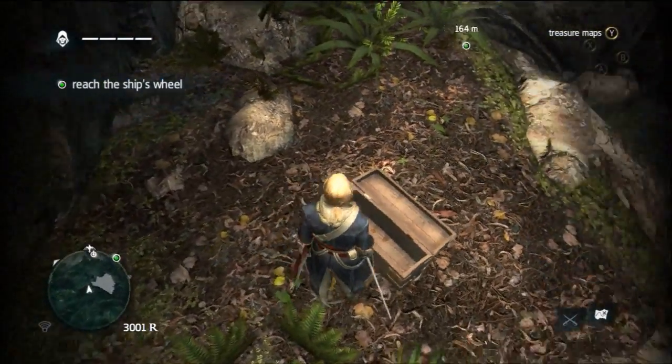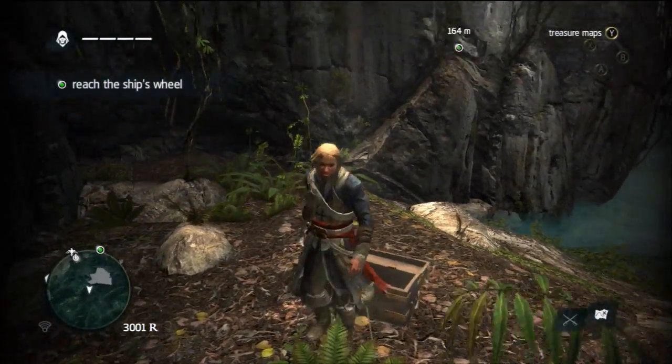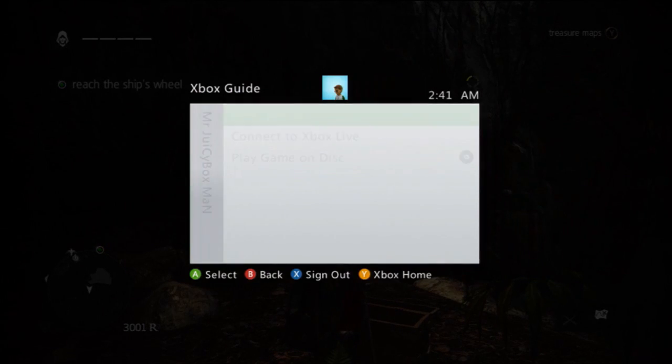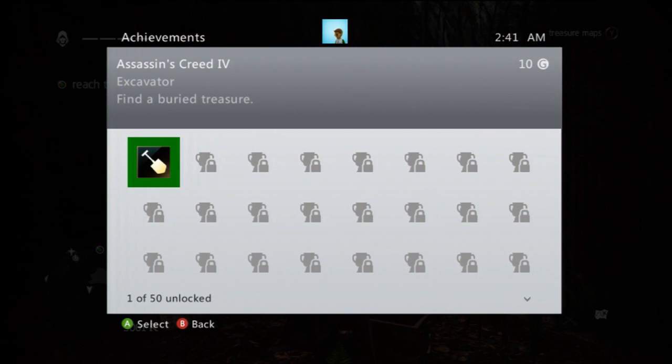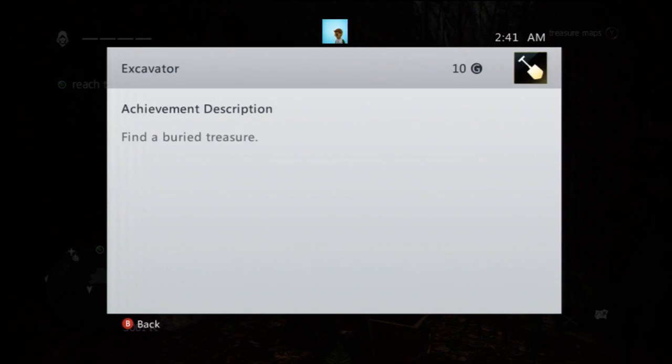And as you see in the video, I've already dug up the treasure chest, but if you're doing it for the first time, it will be in the ground and you'll need to press Y or B to dig it up. But once you do, you will get your achievement for 10 Gamerscore, and this is the first achievement I ever did in the game.